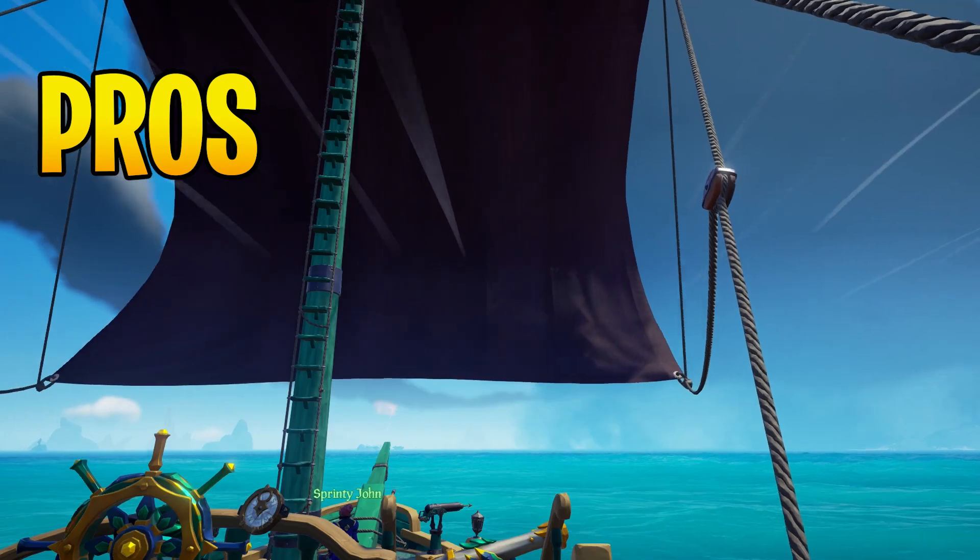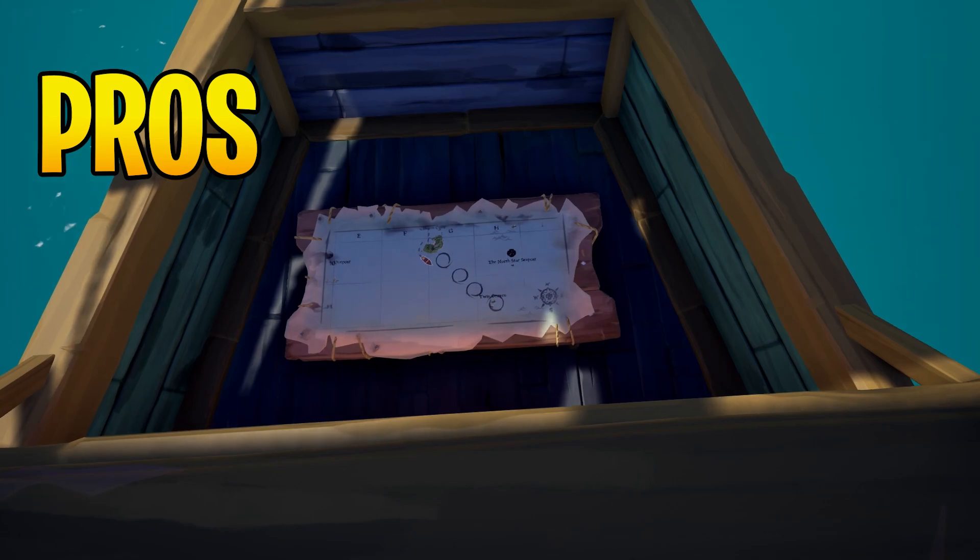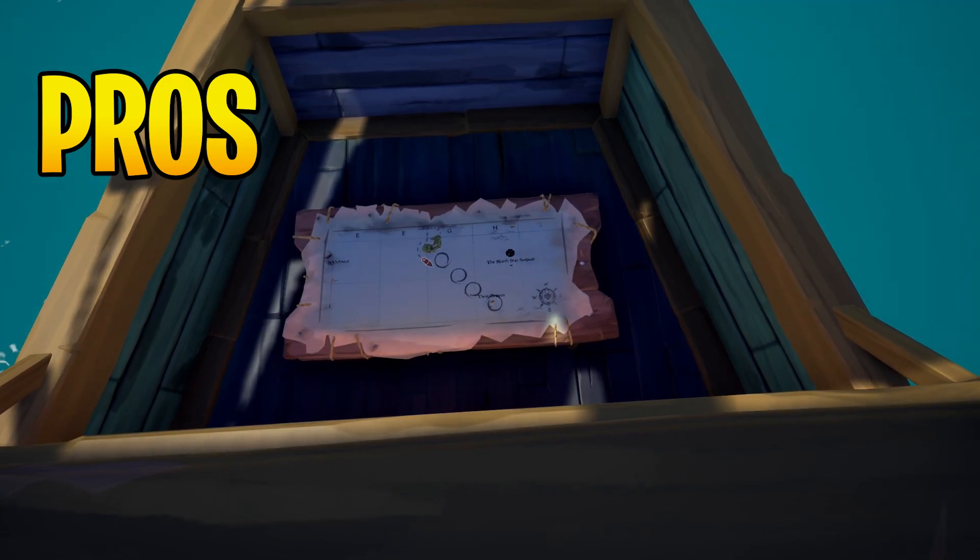One of the greatest perks of a sloop is that you can still see your map while sailing. This will allow you to maintain your course while being on the top deck — it's one of the most helpful things about a sloop.